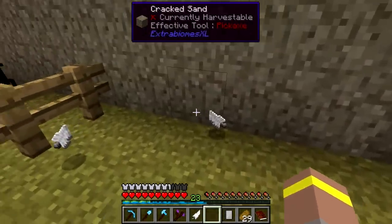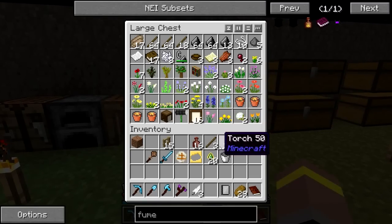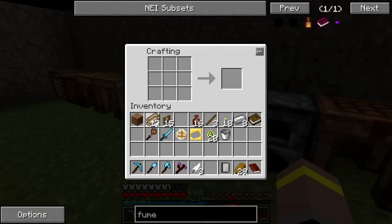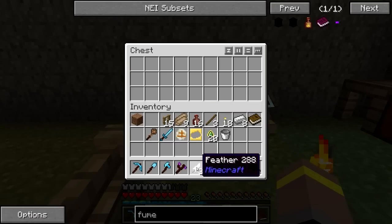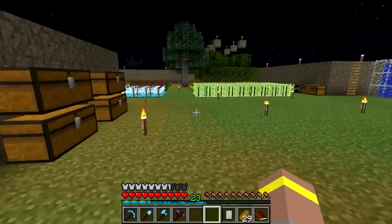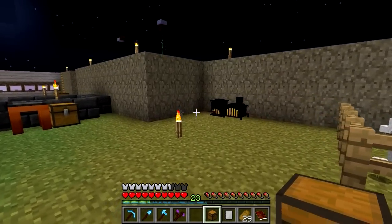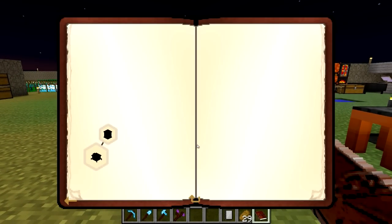Oh look, they're dropping feathers! That means chicken shed is on - yes, that's amazing! So we're going to have to make sure that we have adequate room to supply our chickens. I think what we should do is make a chest just for chicken goods - we'll have feathers in there for now, and eventually we'll have other things. It might be worth as well making one over there for all our fume-y stuff, so if we have our clay jars in there and any fumes that we get from that as well, it's going to be pretty good.